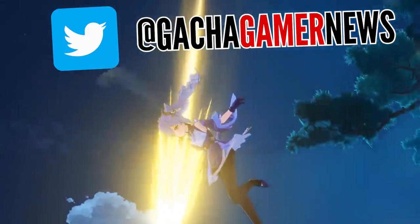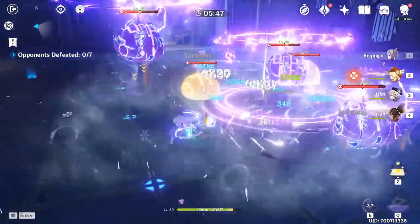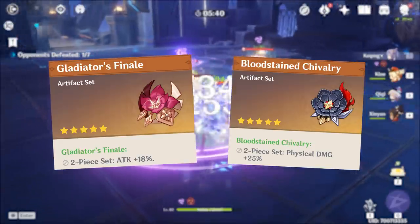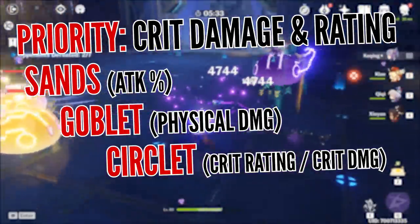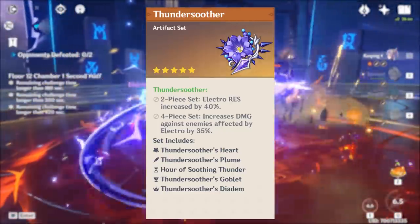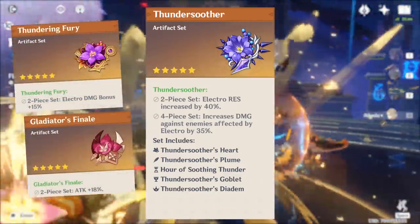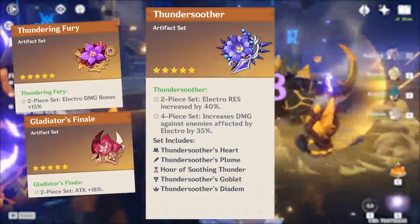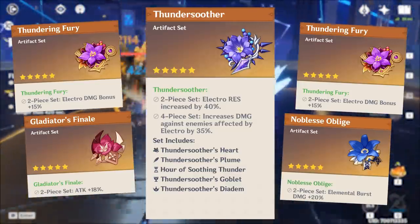For artifact builds, it's not as complicated as weapons. For her physical build, the best choice is the 2-set bonus of Bloodstained Chivalry and Gladiator's Finale. For main stats, go with attack percentage on Sands, a physical damage Goblet, and critical rating or critical damage for Circlet depending on your 2-to-1 ratio. For her electro build, you'll want to go with the 4-set bonus of Thundersoother, which provides a massive 35% increased damage against targets afflicted by electro. If you have trouble completing that set, you can use a split between Thundering Fury and Gladiator's Finale for easy attack bonuses. If using her as support, Thundering Fury and Noblesse Oblige 2-set bonuses work well to power up her burst.